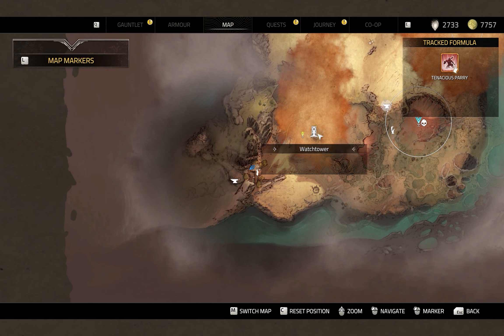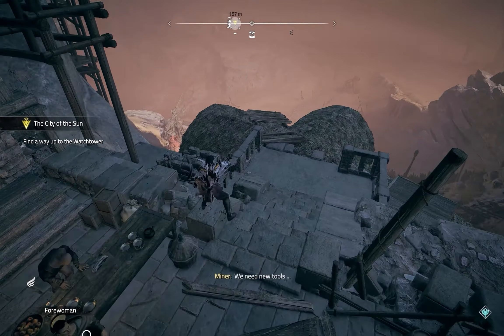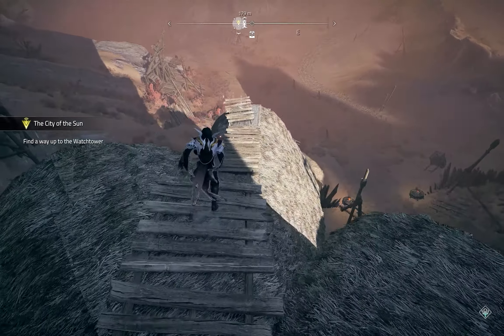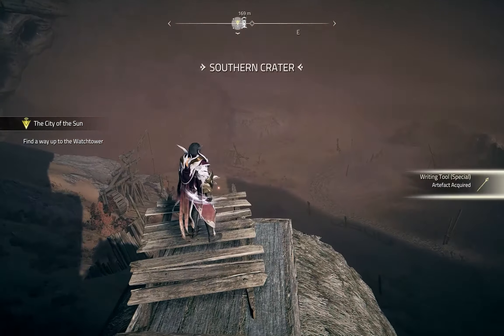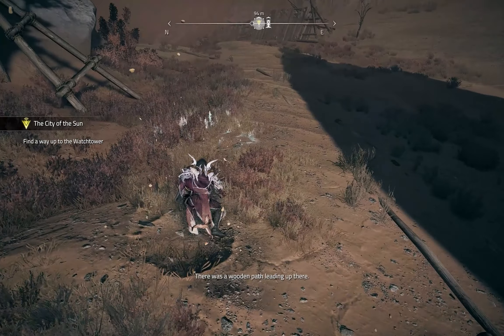As you can see on the map, there is a watchtower and the mission marker is right beside it. The first thing that comes to mind is to go straight up to the watchtower, which was also my initial thought — to find a path straight up the mountain. But it's not like that; we have to follow the mission marker, the yellow marker. Let me show you what to do and how to find a way up to the watchtower.